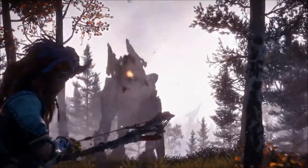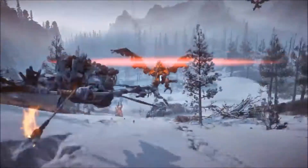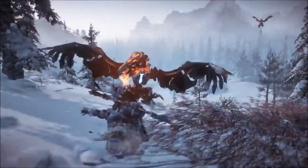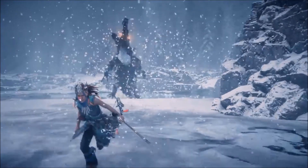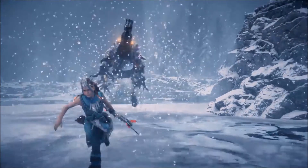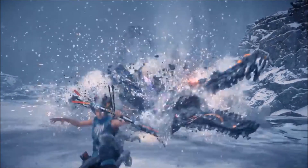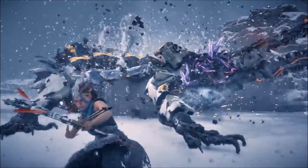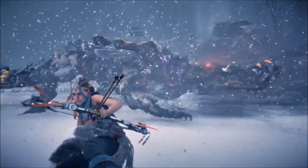I also believe the purple wiring will be a new type of corruption or upgraded versions of machines, because later on in this trailer we also see it on a Snapmaw. So what I'm really thinking is the Snapmaw may be a Snapmaw version 2, as well as a Rock Breaker version 2, which may be stronger, tougher, and have some new moves — which would be refreshing. Whatever the case, I'm sure it will be connected to the mountain, and these may actually be a second version of the base game machines.